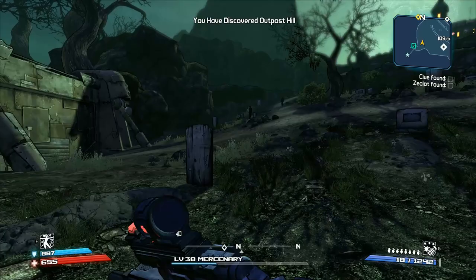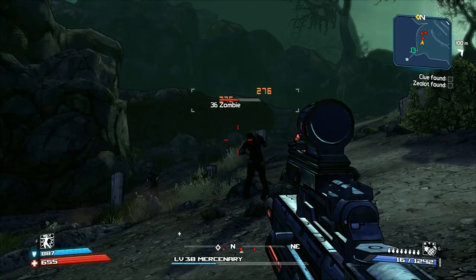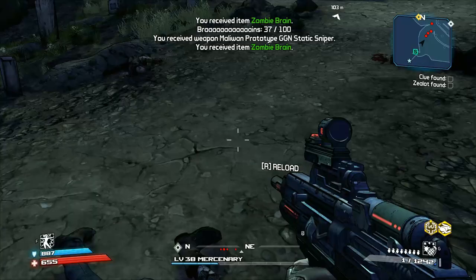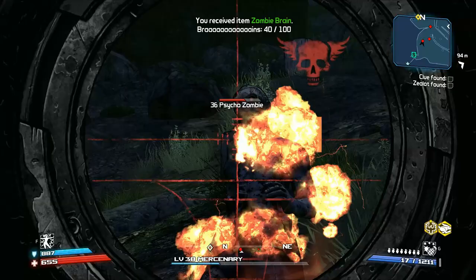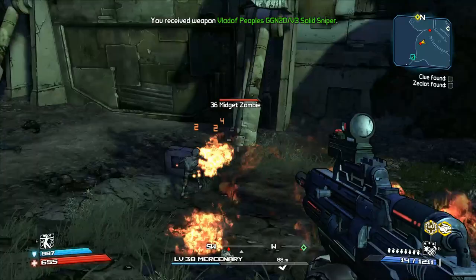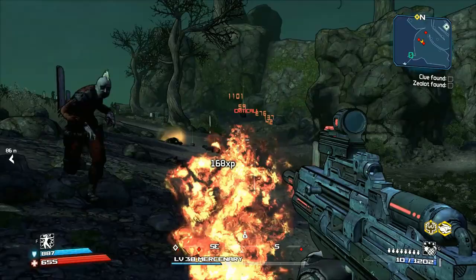Now let's talk about the difficulty — especially in playthrough one, things got much easier. There are weapon types that let you cheese through parts of the story and DLC. In the Zombie Island of Dr. Ned I was using a fire SMG just doing pot shots and headshots, and some fire weapons were so weak-leveled that I cheesed through everything. The golden key chests made things even easier. I kind of wish they would have scaled the difficulty more and forced players to switch out weapons instead of keeping the same level 18 weapon through an entire DLC.